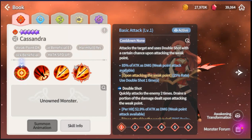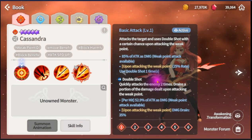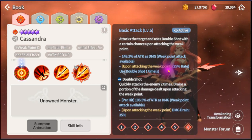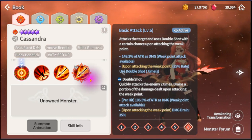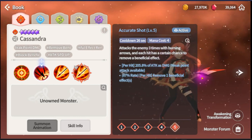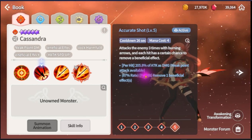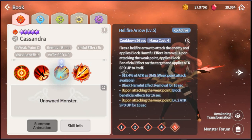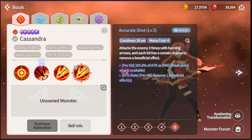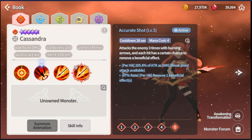First one: basic attack does weak point, deals more damage at 25% chance, and you drain damage for 35%, making her more sustain - basically built-in Vampire rune. Second ability: three-hit, removes one beneficial effect. I love beneficial effect removal - this is really good for turtle boss. You might need this for maximum damage, and it's also good for PvP depending on where you're using her.